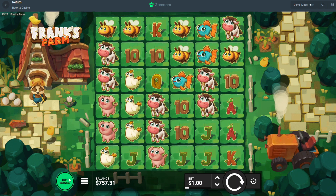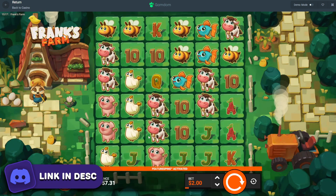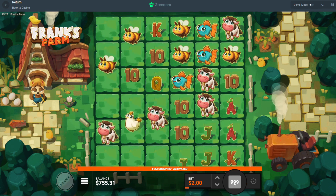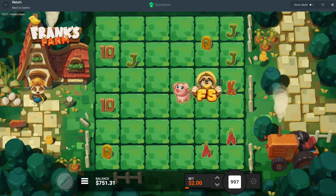So we're going to be doing 1,000 spins on Frank's Farm at a $1 base bet. We're going to do the activated one here — it's 100 and 200. Hopefully this goes well. 1,000 — click. And I'm actually going to put this on just normal turbo because it goes a little bit faster.